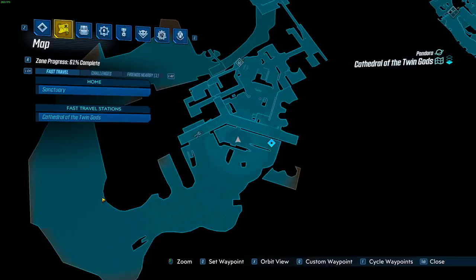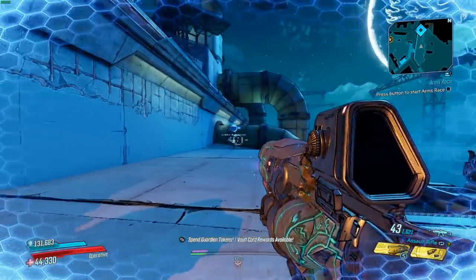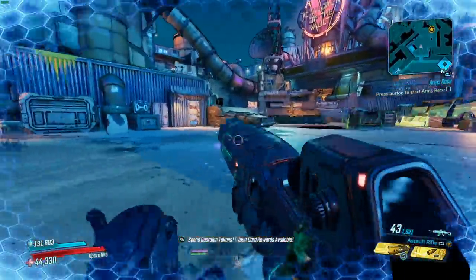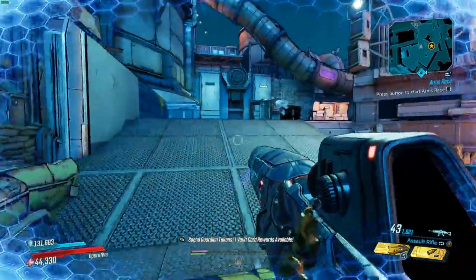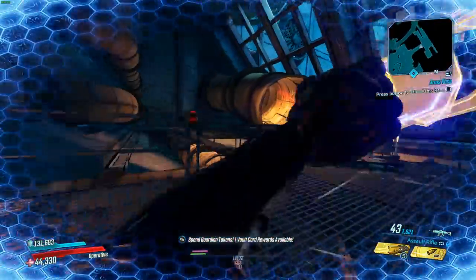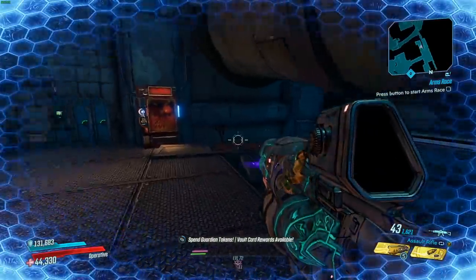The vending machine is going to be on Cathedral of the Twin Gods. You literally can't miss it when you spawn here. Just take a right through this door, then go through the very big door at the top of these stairs, then take a left, and your vending machine will be right there. I haven't taken a look in this thing yet, so hopefully it's a good week with the new system.